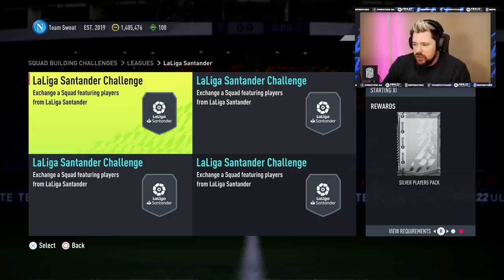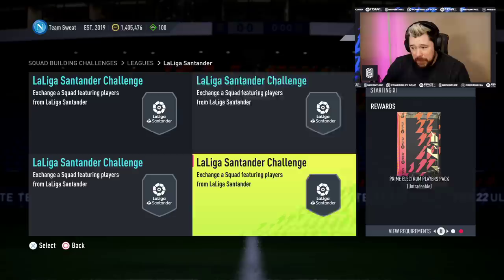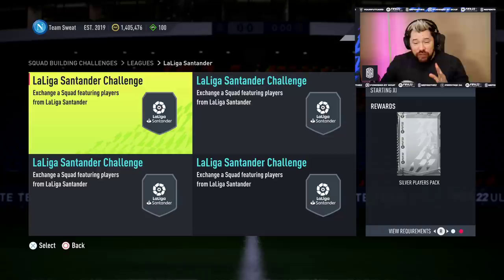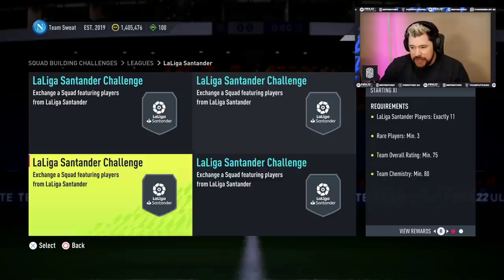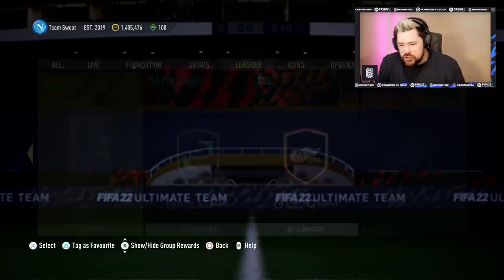The La Liga SBC requires players from one club max one — so seven bronzes and silvers and then a few golds. La Liga players: 11 at 90 chem, 11 at 80 chem, and 11. It's easy — prime electrum, untradeable electrum untradeable. That's 24 players, jumbo gold pack tradeable, small players pack. That is insane. La Liga has so many bronze and silvers — this might just be the best one. You don't need a full club and you only need seven bronze and silvers, unlike the Premier League that requires 11. And you get a 45k pack at the end — that is banging!